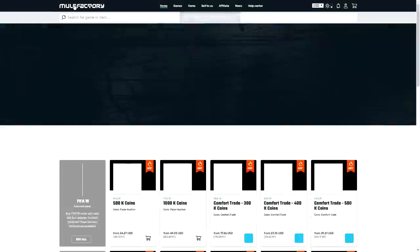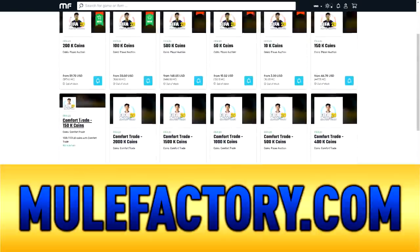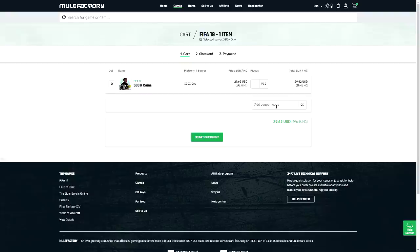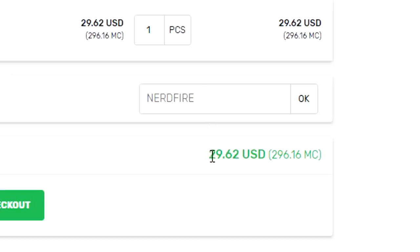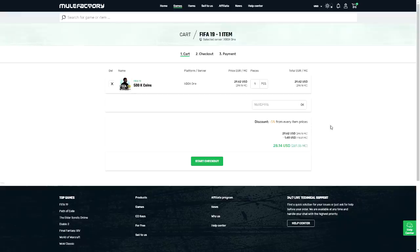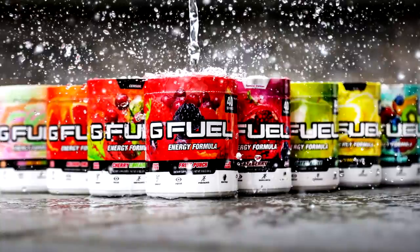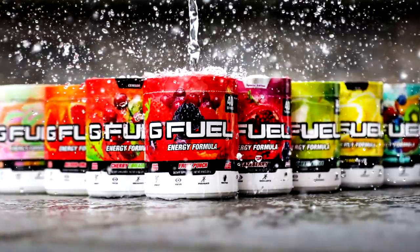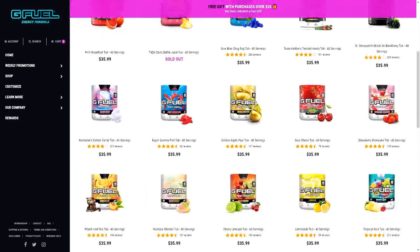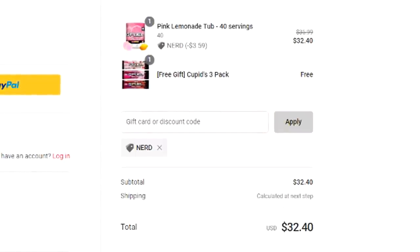If you guys need some FIFA 20 coins that are safe, cheap, and reliable, then make sure you get yourself over to mulefactory.com and use the code NERDFIRE at the checkout to get yourself 5% off your order. Also, if you guys want to get yourself some GFUEL, make sure you head over to the GFUEL website — link in the description — and use the code NERDFIRE at checkout for 10% off your order.